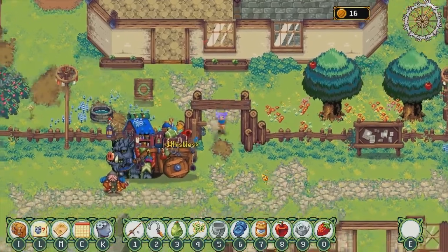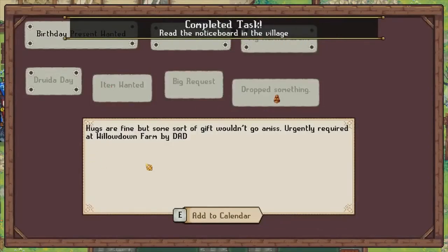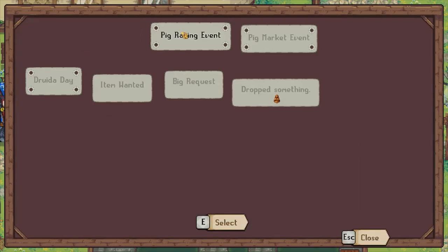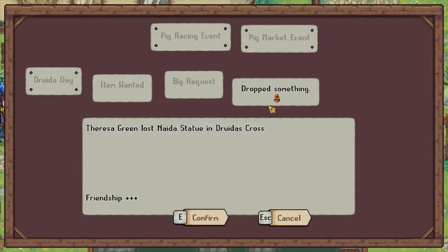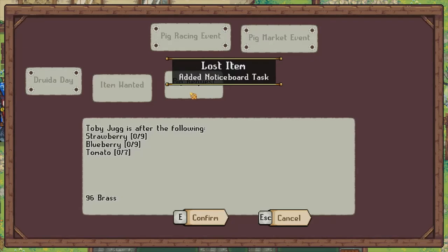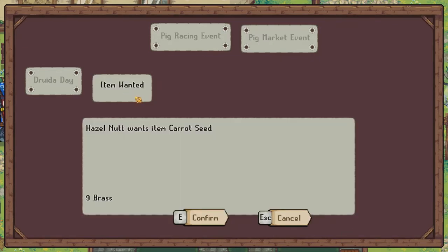Ooh, can we do an apothecary apprenticeship? Oh, the billboard! Let's see if anyone needs help. Hugs are fine, but some sort of gift wouldn't go amiss. Urgently required at Willow Doan Farm by Dad. Aww, Dad wanted us to see this. Pig racing, pig market, dropped something. Teresa Green lost a Nadia statue and Dorita's cross. Toby's after the following — I can do that. Item wanted: Hazelnut wants a carrot seed.